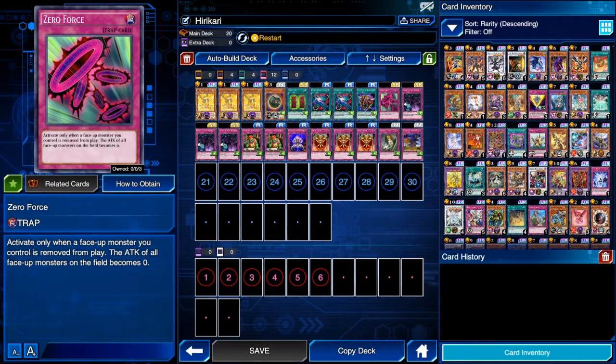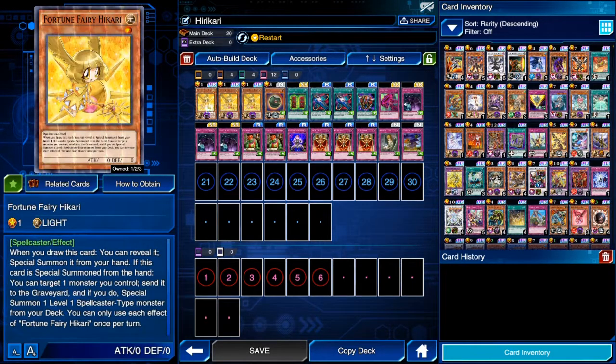Zero Force achieves the goal of decreasing enemy monster attack power instantly, without needing extra setup like Wonder Balloons. It only works here because Hikari has zero defense — because of Ganago, all three ladies get flipped face-down, and since the opponent's monsters have zero attack power they won't be able to run over our Hikaris.